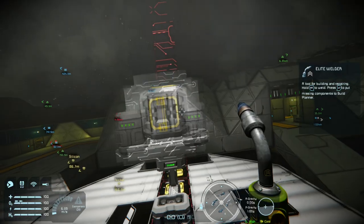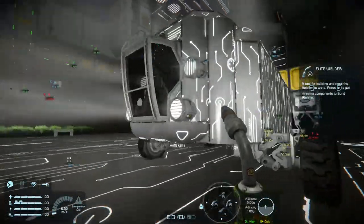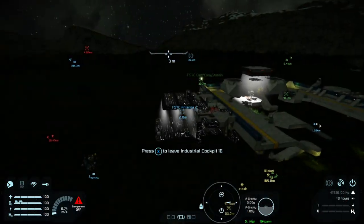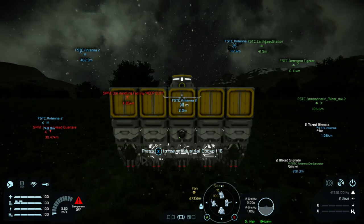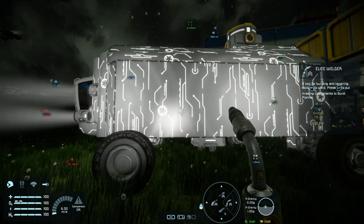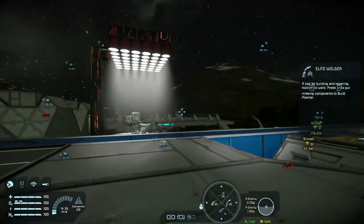Anyways, so long as you do all of that and everything works correctly, pretty much just go back to my rover and you can see how it looks when it's completed. That has been a Space Engineers projector and blueprint tutorial. I hope you guys enjoyed, and I will see you guys next time.